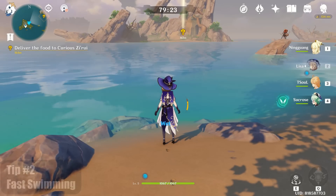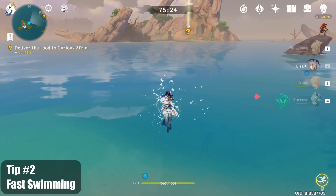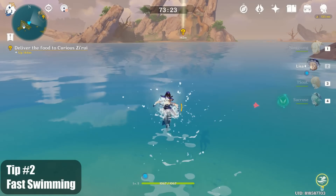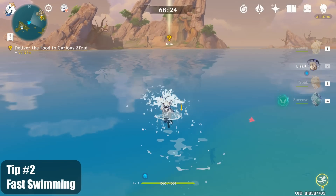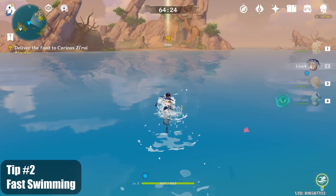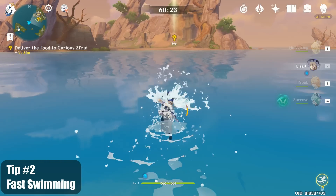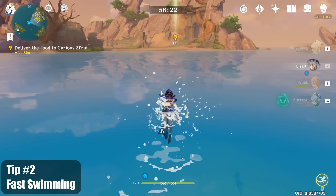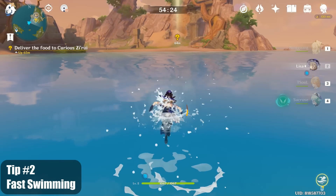Tip number two, fast swimming. This lets you swim at a fast pace and consume very little stamina. Just hold sprint in the water. You will see the bottom right icon light up to indicate the sprint button is held down. Now just tap forward in a rhythm — I time it with the splashes. Just make sure to tap it and not hold forward. You will see the stamina bar drain very slowly if done right.